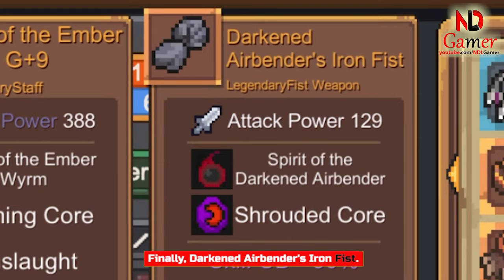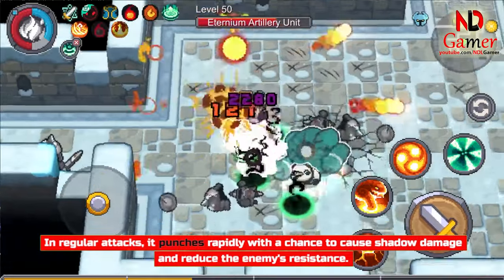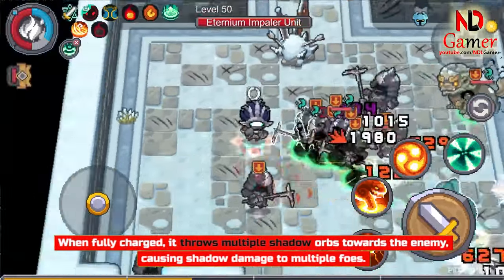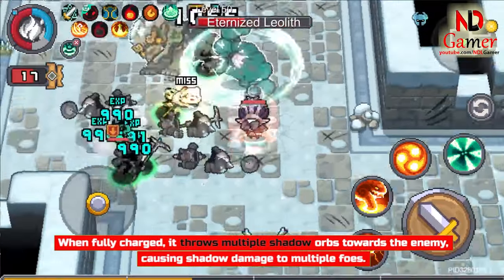Finally, Darkened Airbender's Iron Fist. In regular attacks, it punches rapidly with a chance to cause shadow damage and reduce the enemy's resistance. When fully charged, it throws multiple shadow orbs towards the enemy, causing shadow damage to multiple foes.